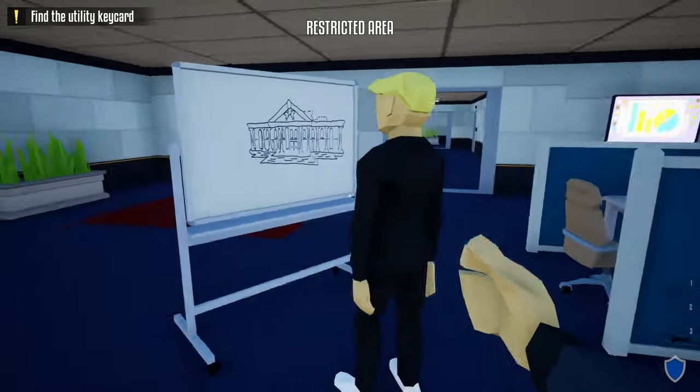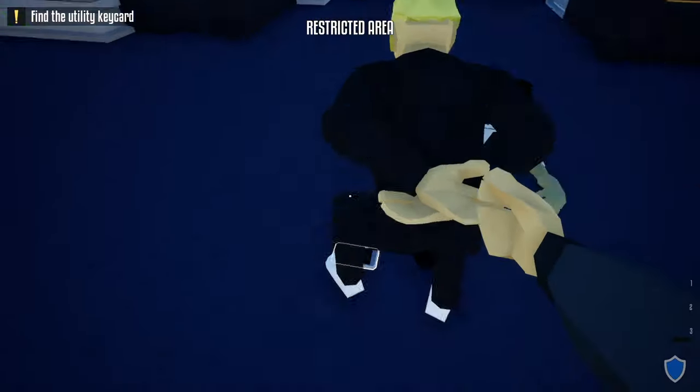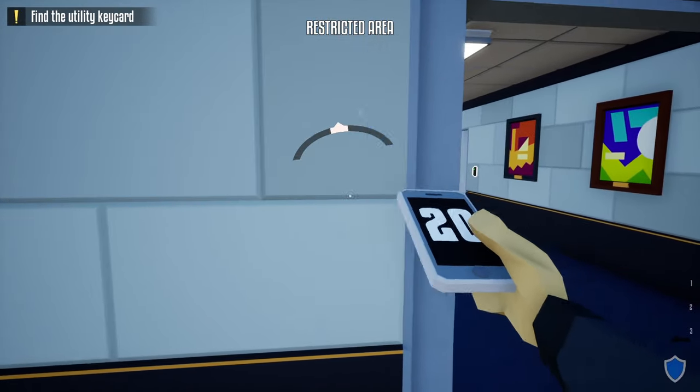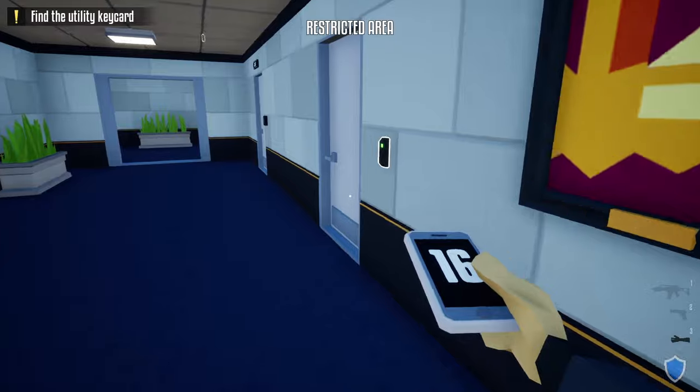Once the guard comes in, shoot the camera, shoot the guard, zip tie the civilian, and take the guard's phone. Now we're going to wait for the camera to move, then do the check-in on the wall over there. Once it turns, head over to the wall and do the check-in.